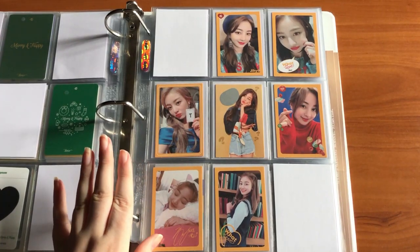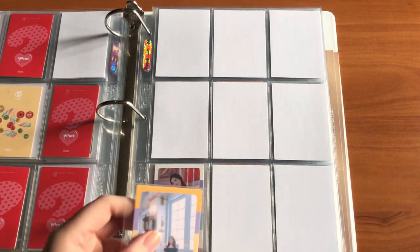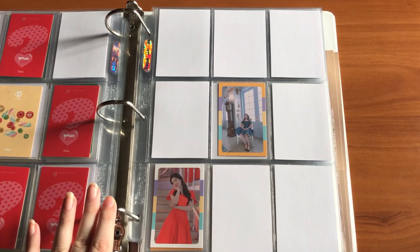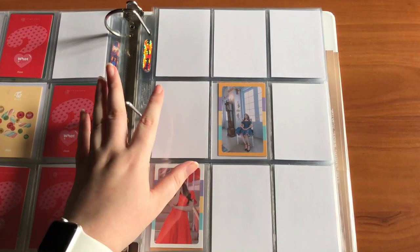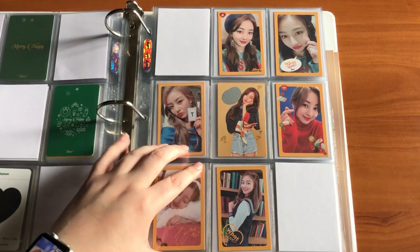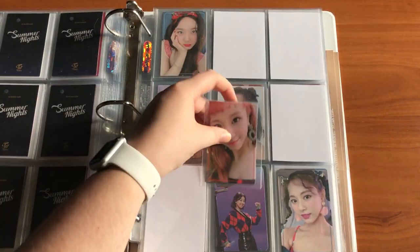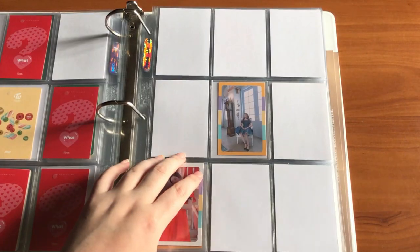With giving Twice their own binder, everything feels so much less cluttered. I have this detail card for this set — it's really far away but I still really like this card. I like this entire set even though the photos are a bit farther away rather than selfies — I still think it's super cute. That's why I wanted to collect a full set, and even when I finish it I might start collecting a second full set for 'What Is Love.' I also have Chaeyoung's card for this set, which is great progress.